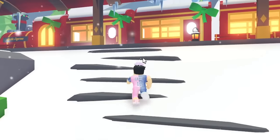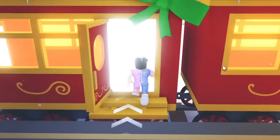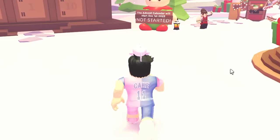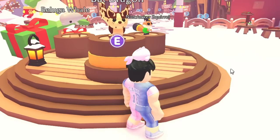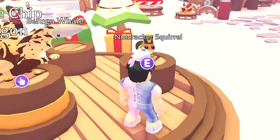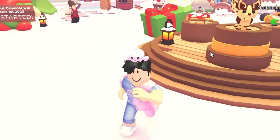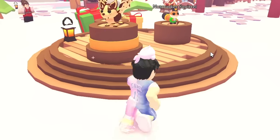First, we have to head over to the event. I don't know exactly how to get there — I guess we go through the door. I want to see the new pets and see what I can trade for. The advent calendar hasn't started yet, but there's a chocolate chip bat dragon, the nutcracker squirrel, and the beluga whale. Our goal is to get one of these pets in Mega Neon form in 24 hours.